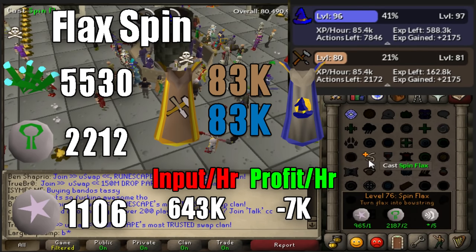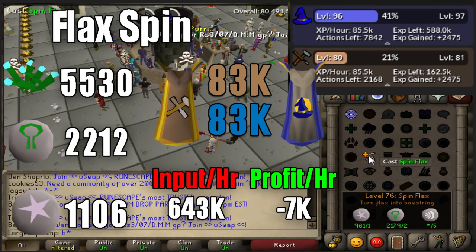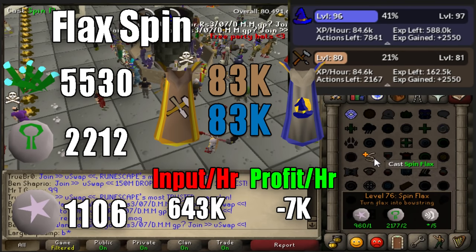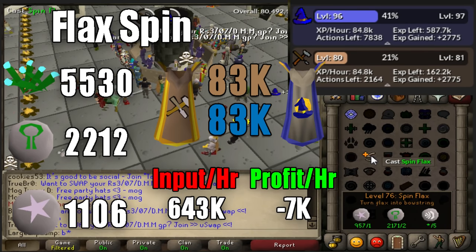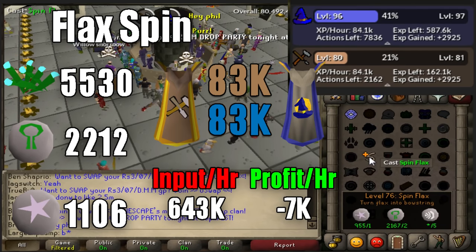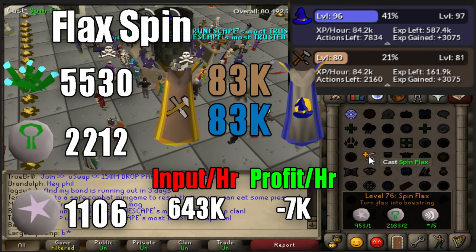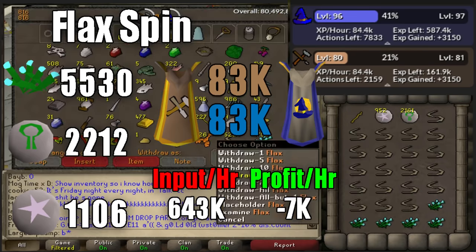Overall you'll be gaining the same amount of crafting and magic XP at 83k per hour, both of which is pretty good. 83k magic XP per hour is pretty good as a magic method alone, and adding on 83k crafting XP is definitely something I find valuable. However it is a little bit more click intensive. You end up spending about 643k per hour to do this method, and in total you only end up losing 7k of that. So relatively speaking you don't lose any money, and you do gain a lot of XP in 2 skills rather than just 1.